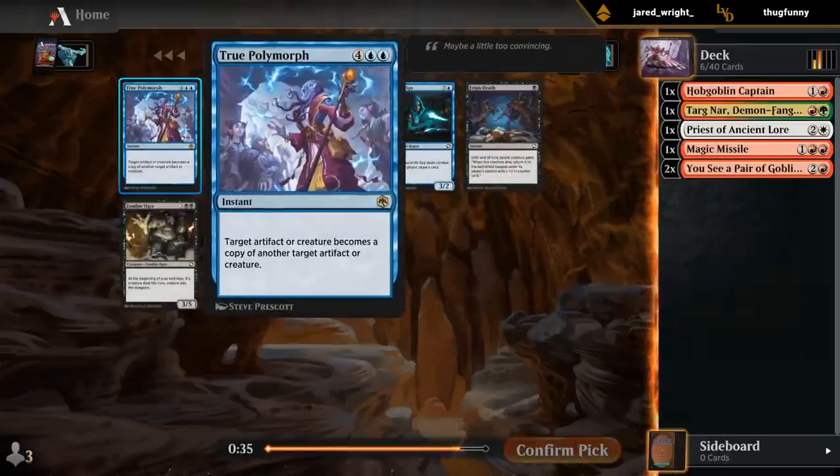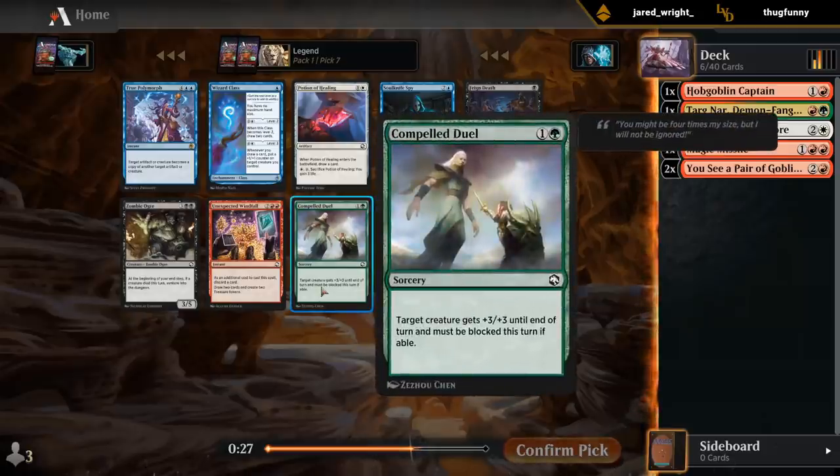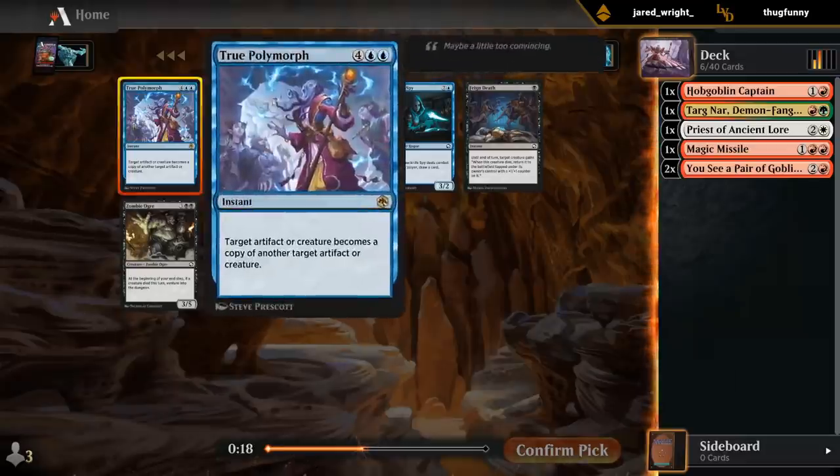That's a late blue rare — not a bomb, but it's still pretty good, so kind of surprised to see it here. Not a fan of Compelled Jewel and probably don't need Windfall in this deck. I guess I'll rare draft — not passing up on much.